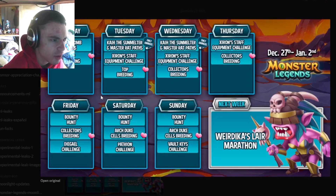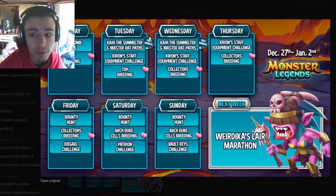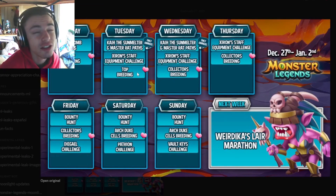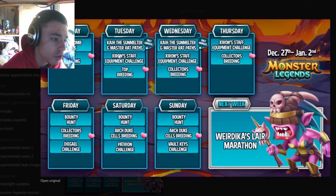Moving on to this week's events: on Tuesday there are some paths, the Zyron Staff Equipment Challenge, and the Top Breeding. The paths have Kylie Sun Melter for everyone and Master At for owners only. If you have Master At, definitely try to rank him up because he's pretty good. If you don't have Master At, try to get or rank up Kylie Sun Melter because he's at least decent. The Top Breeding is good for getting monsters for books or for gold, and the Zyron Staff Equipment Challenge will cost around 900 gems, so it may not be worth it.